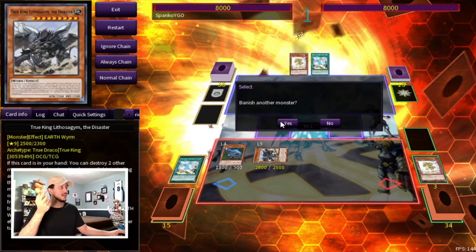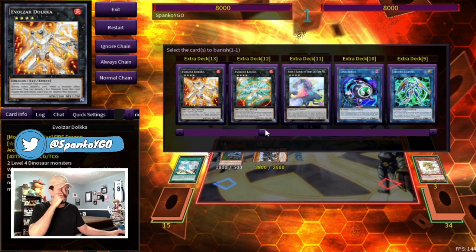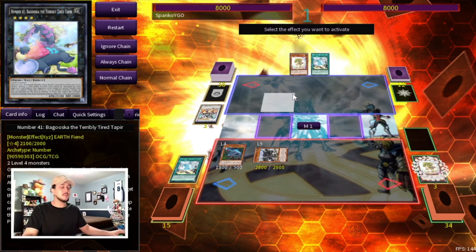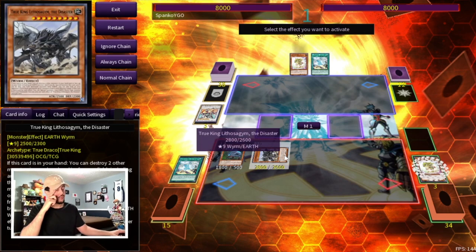Depending on the matchup, you'll banish different cards. In the mirror match, for example, I'd get rid of Scrap Wyvern, Savage Dragon, and Link Karimbo. The really good thing about this combo is you now have information on what your opponent is playing, and you can choose how to end your board based on that matchup. If you're playing against Kashtira, you know monster effects are going to be really relevant, so that's one of the best parts about Lithosadrum.